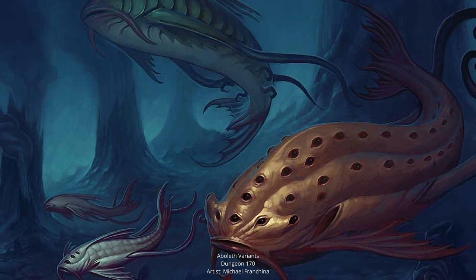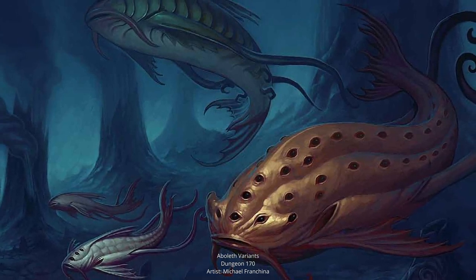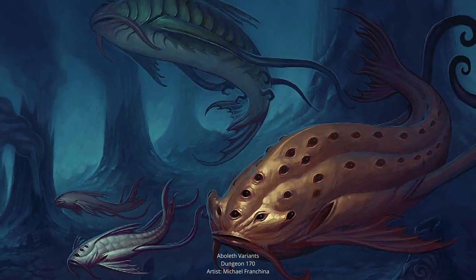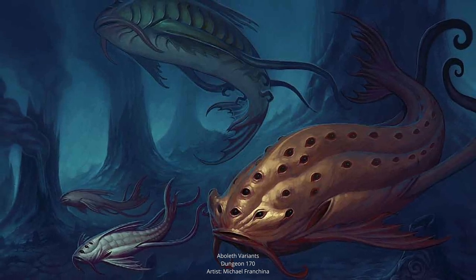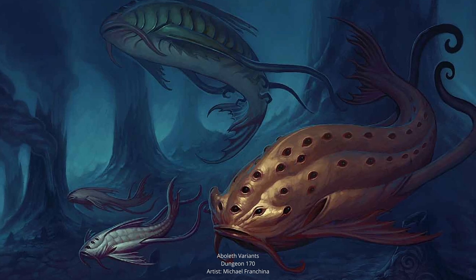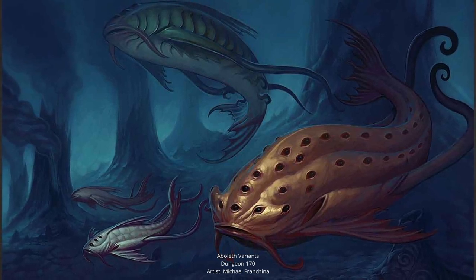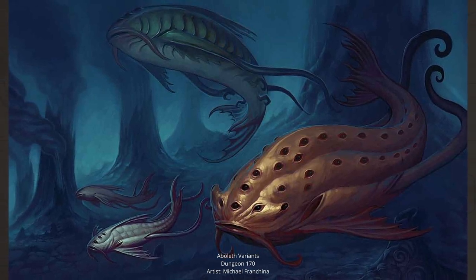Aboleths are aberrations that dwell in the waves. They are ancient things of malevolence who use strong psychic abilities to tempt, coerce, or enslave their enemies towards their nefarious causes. Looking at their depictions in the core worlds of D&D like the Forgotten Realms and Greyhawk — Aboleths are an aquatic creature who look like an eel and squid and a whale mixed together, bearing many tentacles, fins, and a huge mouth, and are often depicted with multiple eyes.